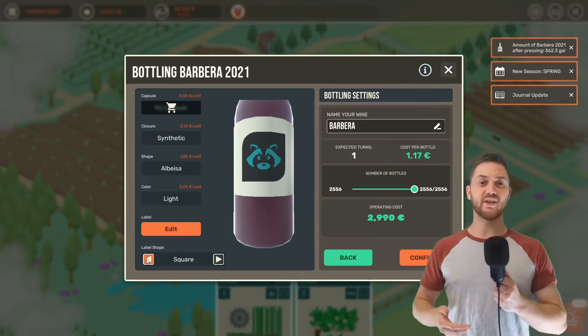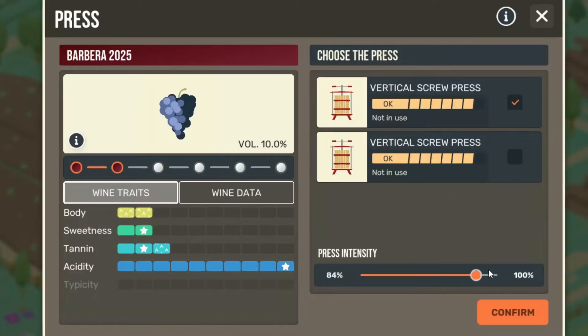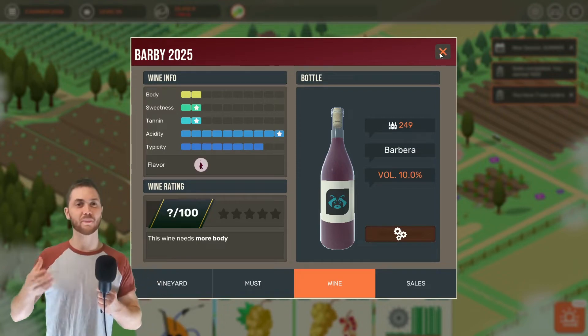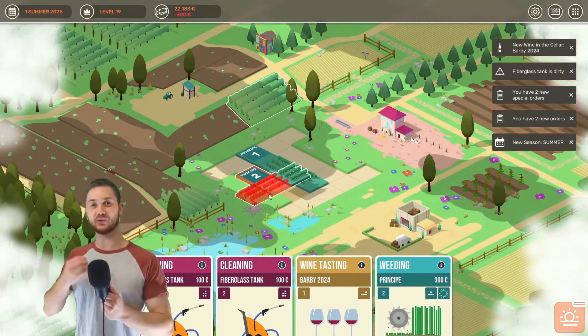Through this you make the wine that you then use to expand your winemaking operation. Different steps in the production process allow you to alter different properties of the wine, and a big part of the game is experimenting with these to figure out the optimal levels — and then figuring out the right order to bring those about.